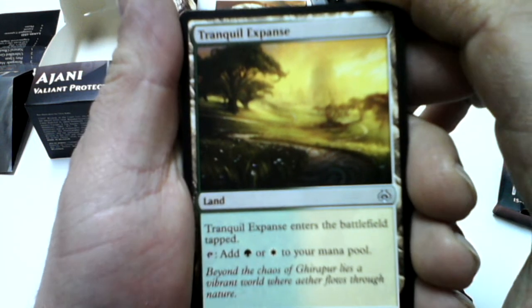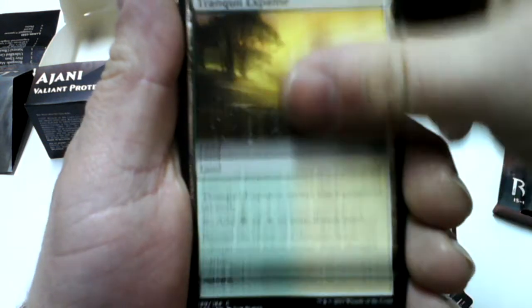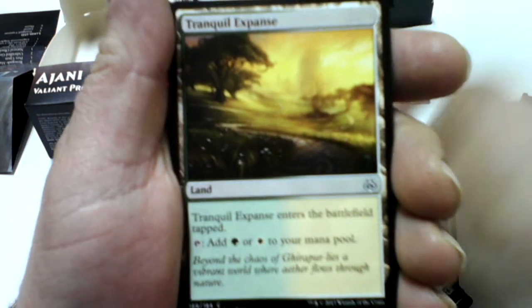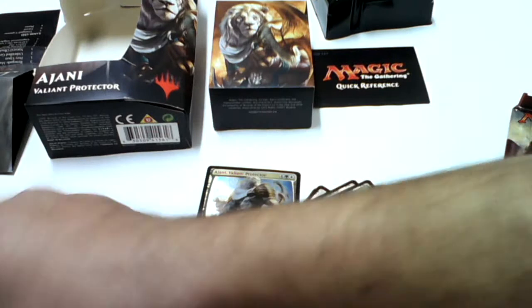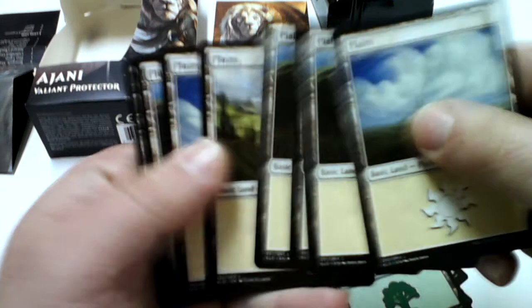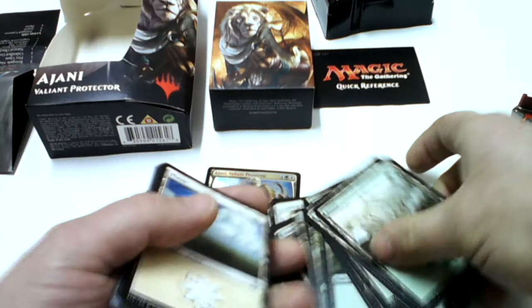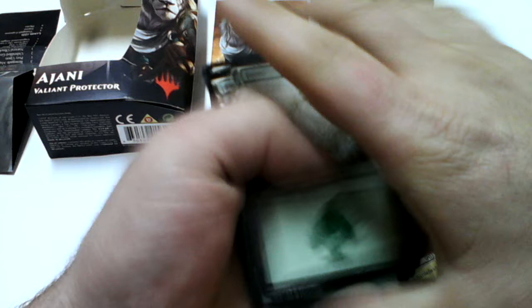Here we have a land — Tranquil Expanse — four of them, and four of them are the basic lands, Forests. And that's the cards that come with this planeswalker deck.